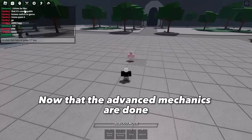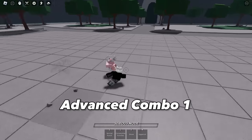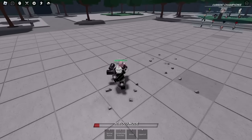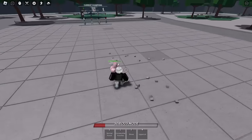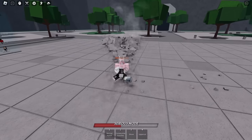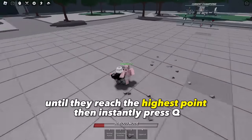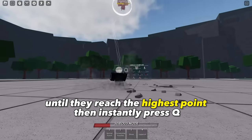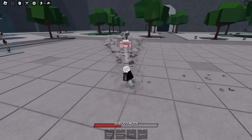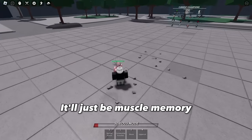Now that the advanced mechanics are done, let's move on to Advanced Combo 1. To catch them easily with uppercut, you have to wait until they reach the highest point, then instantly press Q. It'll be hard at first, but with enough practice it'll just be muscle memory.